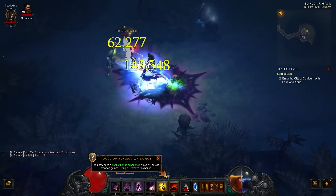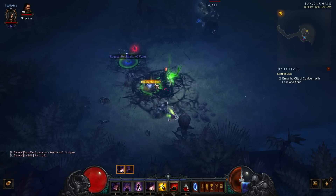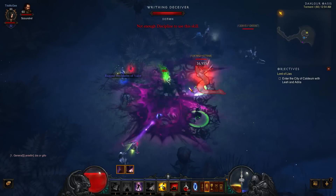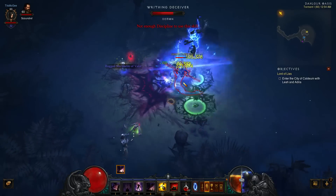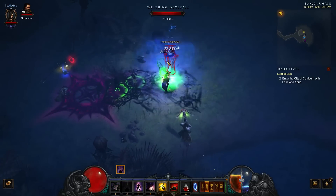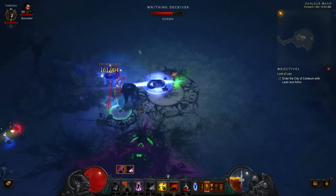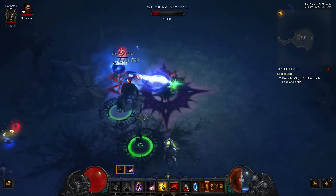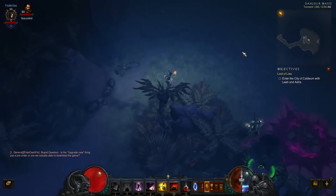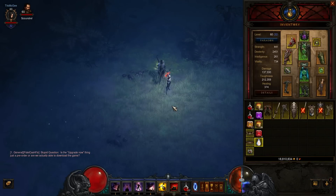They added a bonus Pool of Reflection for experience, which is pretty cool, and you can now actually drop crafting ingredients. Also, the combat numbers have changed — they seem more crisp and defined, and they fade away a lot quicker. So if you're doing a ton of damage you're not going to have as much visual lag bringing down your system, which is a nice improvement.